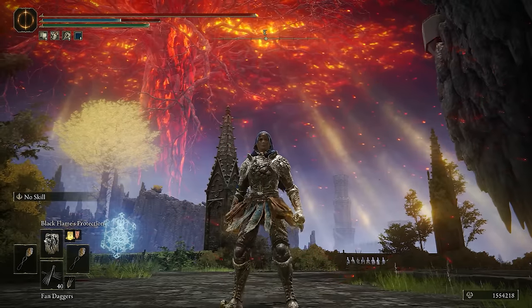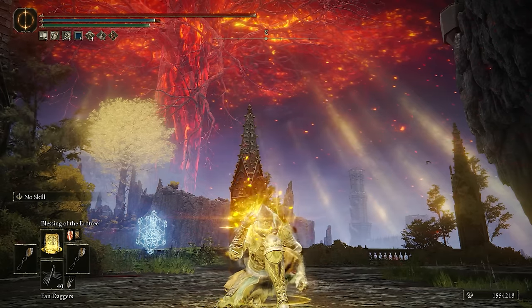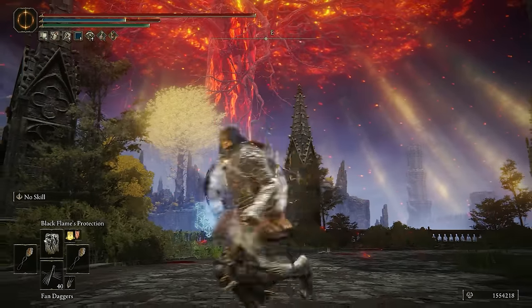Faith builds also have the added bonus of having Black Flame Protection — it boosts our defenses by quite a lot. Blessing of the Erdtree is a really good one for Faith builds as well. It's really high HP regeneration, and since Black Flame Protection does nerf your Estus, it's nice to have HP regen.